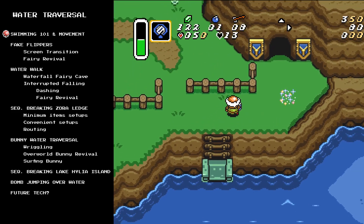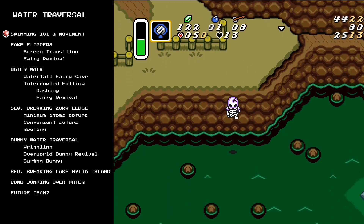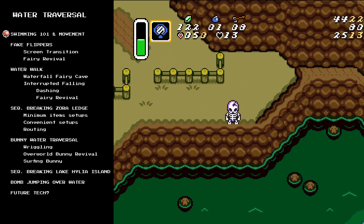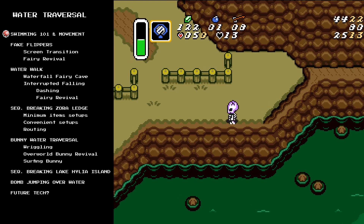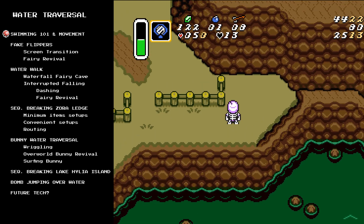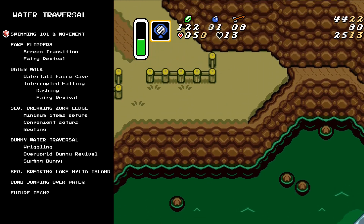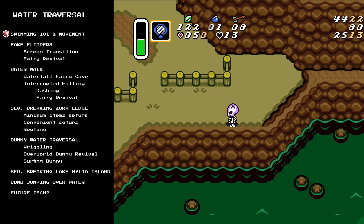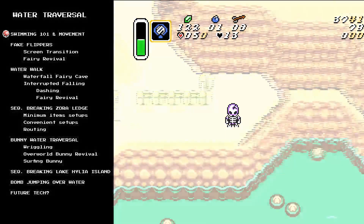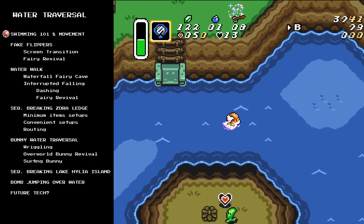It would be interesting if there was a way to exploit this behavior and have it eject us back onto land in some place that the game might not expect. But as of the making of this video, I'm not aware of any minor glitch application of the fact that the game will restore you back to your previous point - it ends up only really being a liability if you're playing no major glitches, because it can do things like softlock your game. My guess is the game uses the same ejection function as when you fall into a pit in a cave or dungeon, so it checks your health until you're back on land.